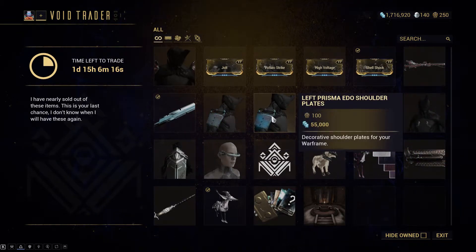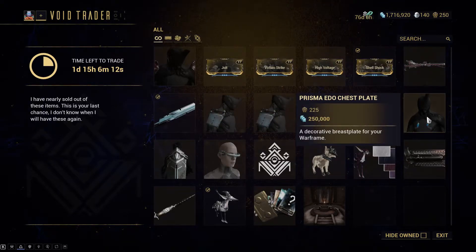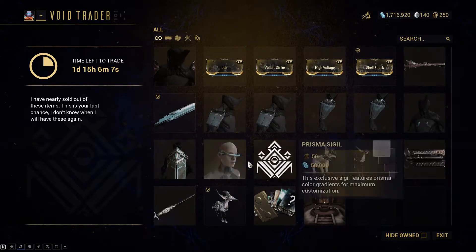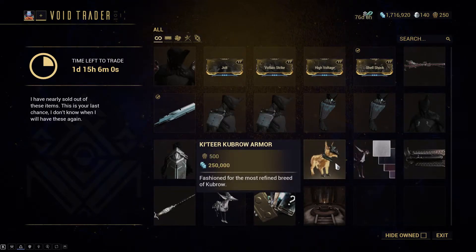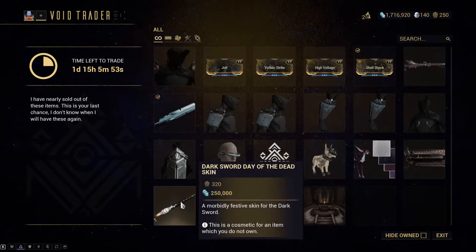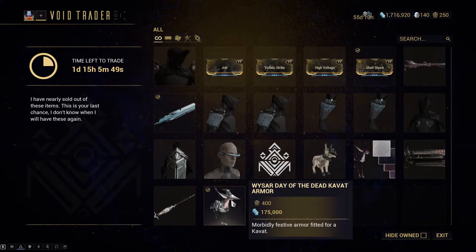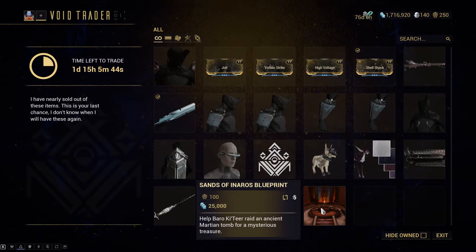We've also got some Prisma Ito shoulder plates and the matching leg plates with it, plus the chest piece. There's a Kyte, a Harmos Oculus, a Prisma Sigil, some doggy armor, some kitty colors, a Redeemer skin, a dark sword skin, a cat armor set, and then the usual mod pack and Sands of Inaros blueprint.